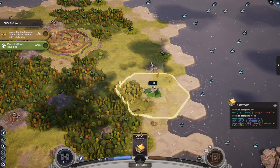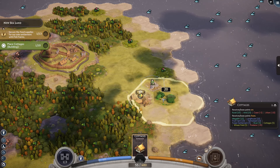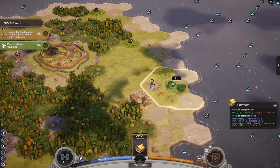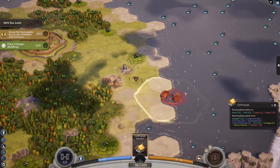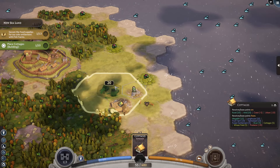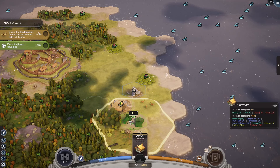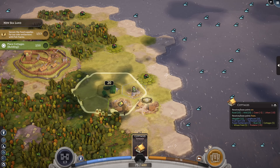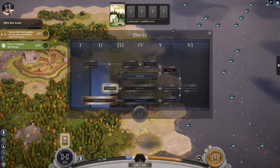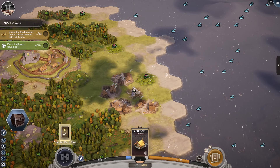And I guess we can send her off this way. Oh, it doesn't like that either. We need to save probably that for the fisheries. I guess I could just surround this thing and then build off of it later. Alright, and then build them to forestry already. Still need to work on our cottages.